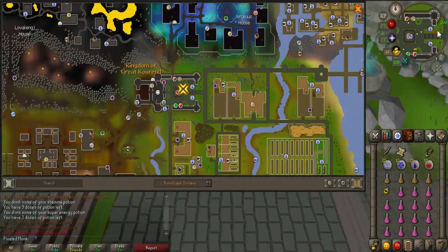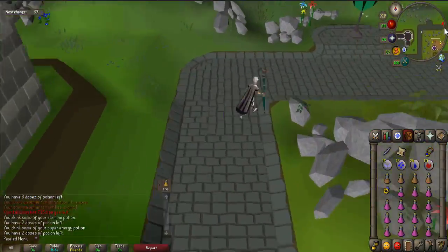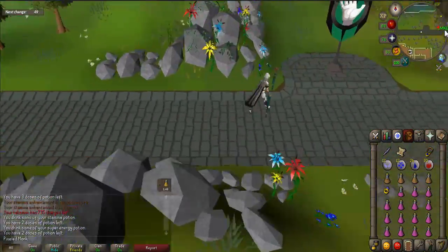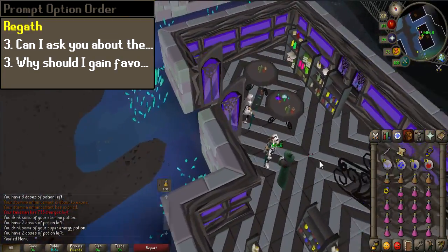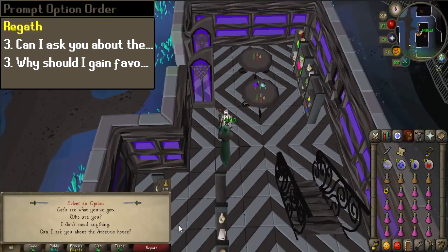Teleport to Kourend and travel north towards the Arceus house general store, which is located east of the bar. Once there, talk to Regath. When prompted, select options 3 and 3.